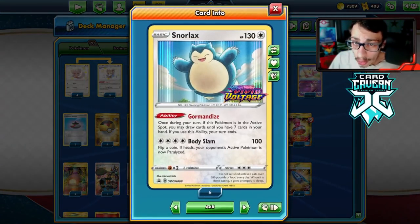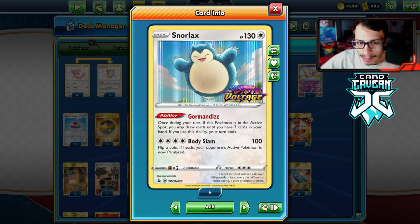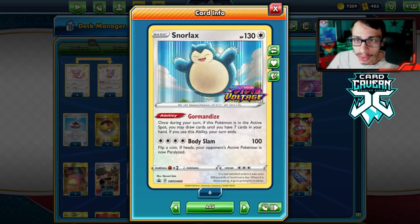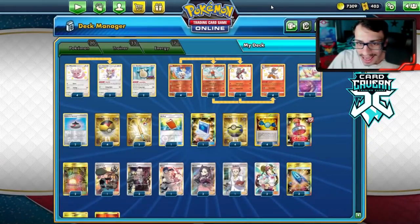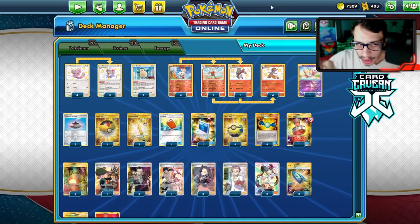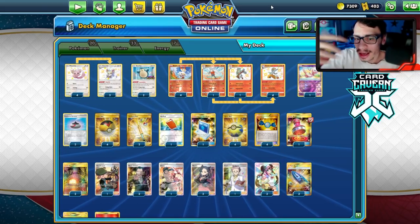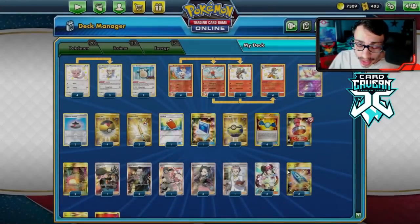We're using Cinccino to set up again. Level Ball makes this deck go together since it can find all your low-HP Pokémon. There's Snorlax in the deck with Gourmandise — in your active spot, you draw cards until you have seven in hand, but then your turn ends. We can use this to build up a hand and try to get a Rare Candy Cinderace. Another very important card is U-Turn Board: put it on a Cinccino, bring it into the active when a Cinderace gets knocked out, evolve on the bench — the U-Turn Board gives Cinccino free retreat cost, then you move it, attach energy, and attack. That's why U-Turn Board is almost worth playing three copies.